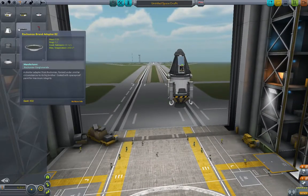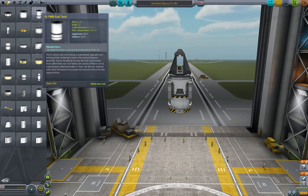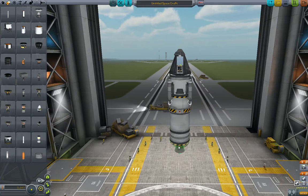So what we're going to do is we're going to get a stack decoupler. Now you've got to think about this in terms of how we're going to get there, and you've got to think about it backwards, obviously. This is enough to get us home from Minmus. What do we need to get to Minmus from orbit? Well, we're going to need a 400 tank full of fuel and a little engine. So we can use this LV-909 again here.